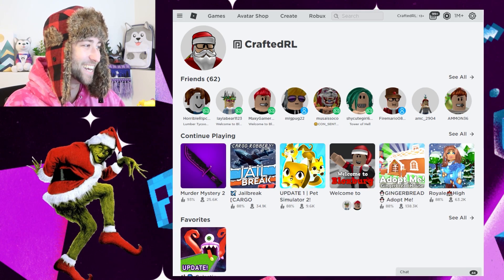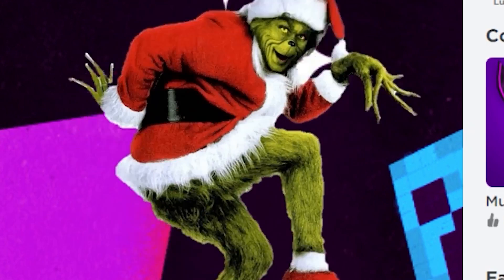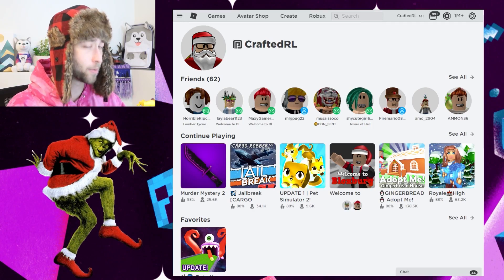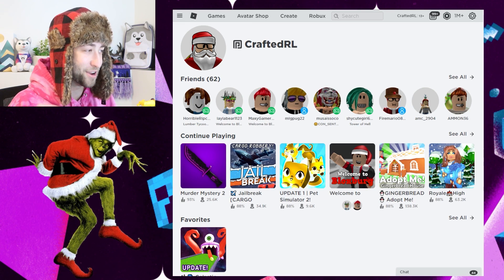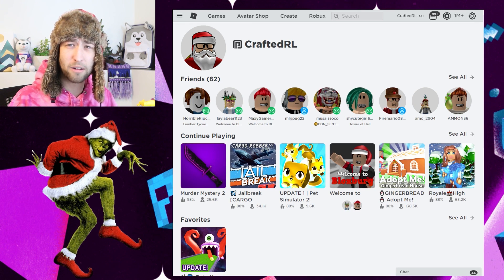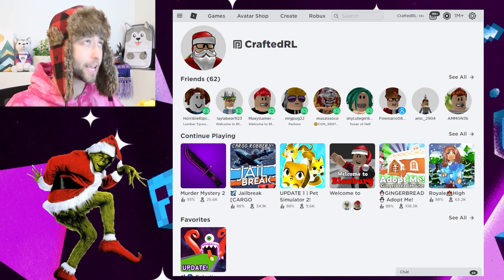There he is. What's going on? What are you doing? Well, Mr. Grinch, we're going to be making you a Roblox account today. Oh really? That's just blah blah blah. I have no idea what that is. But at least we now have a beautiful picture to work off of. So I went with the old movie Grinch — Jim Carrey from 2000-something. I have no idea.